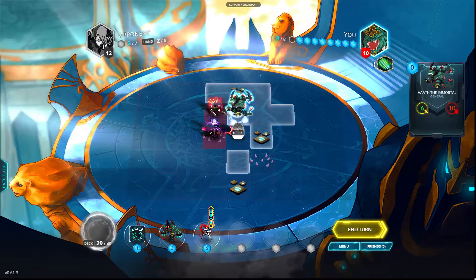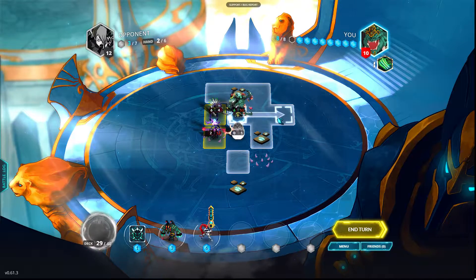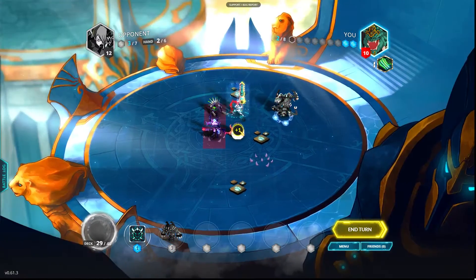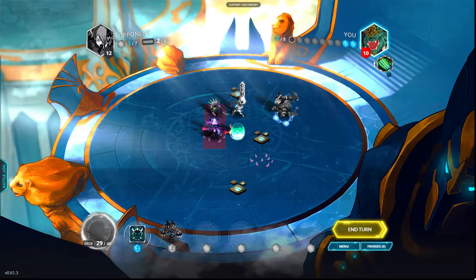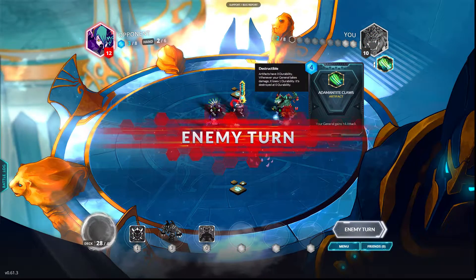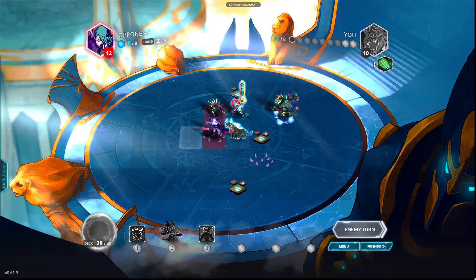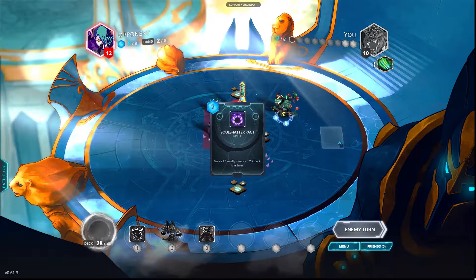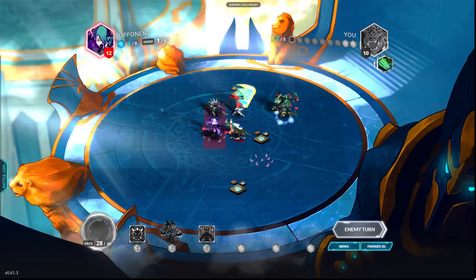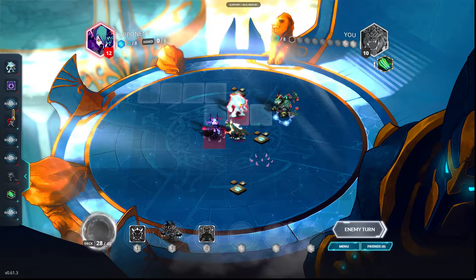I'll trade in the Colossus — we got a Gazer. I definitely want to preserve general HP right now because my general is low. Artifacts have three charges. When they lose three charges, they are destroyed. They lose charges whenever your general takes damage, so if you attack and something counter-attacks you'll lose a charge, or if you get hit by ranged minions — pretty much anything that deals damage. He gave his minion additional attack. Flash Reincarnation just makes you summon minions cheaper; we do not need that at the moment.